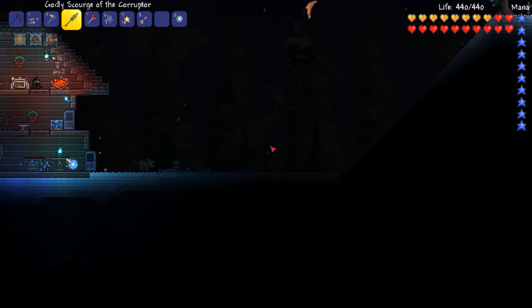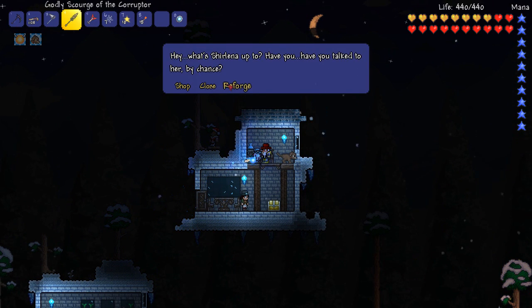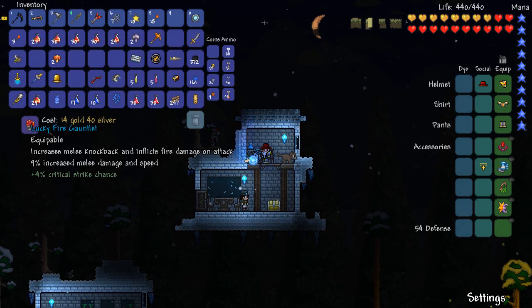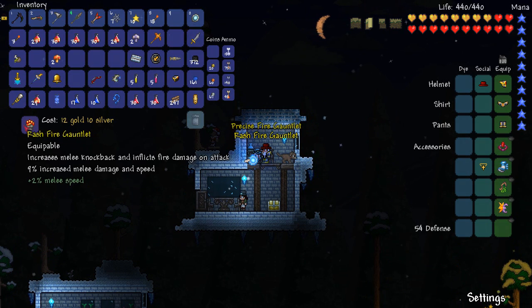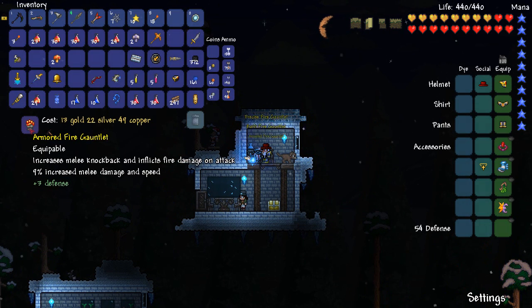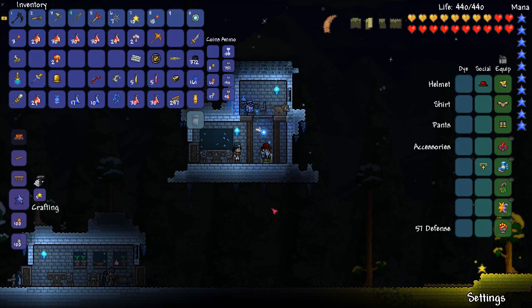Alright, where's my goblin tinkerer? I believe he's up here. Reforge. What can we get from this? So 14. Brisk — don't want that, don't want that, don't want that. How much money we got left? I'll take three defense. Screw it, I'll take that. Put our defense up to 57.